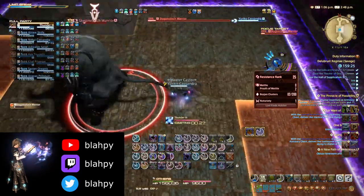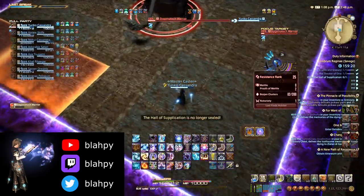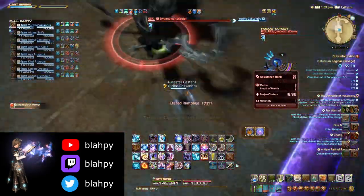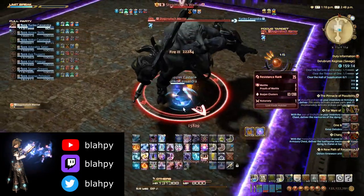There's also another Vicious Swipe here, so run out to an area where the Tremors have already exploded, and then run in to get knocked back into a safe corner. As a DPS player, once you're more comfortable with the fight, the boss will probably die around this point.